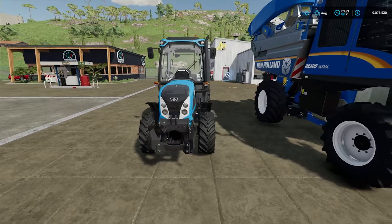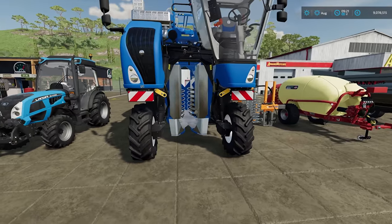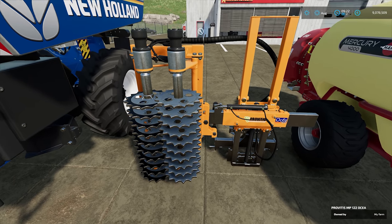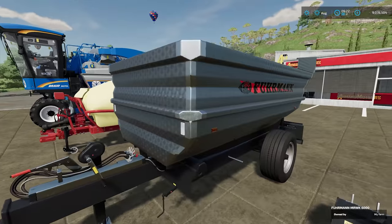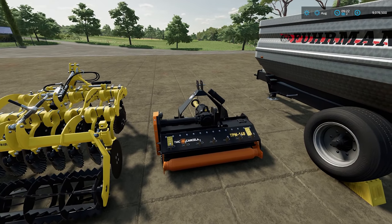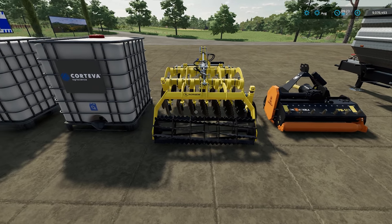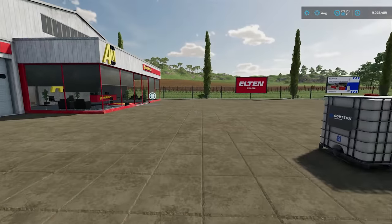We've got a narrow Landini tractor that fits nicely between the vines. Next to it is the New Holland grape harvester — it runs over the vines and pulls grapes off into hoppers either side. There's a stripping tool for end of season, a narrow fertilizer sprayer, a trailer for collecting grapes, a mulcher to cut the grass underneath the vines, a small cultivator to plow that grass back under, and bowsers of liquid fertilizer for the sprayer.